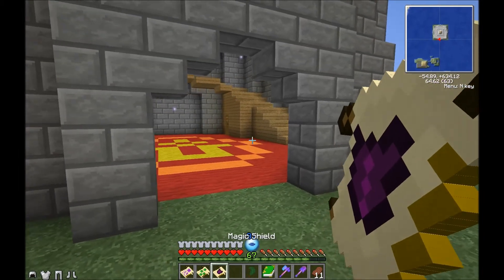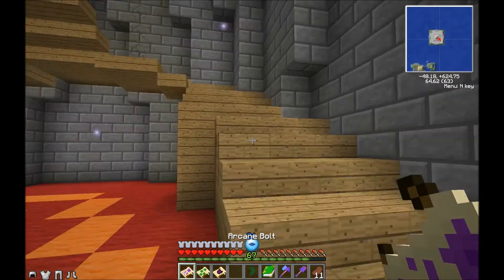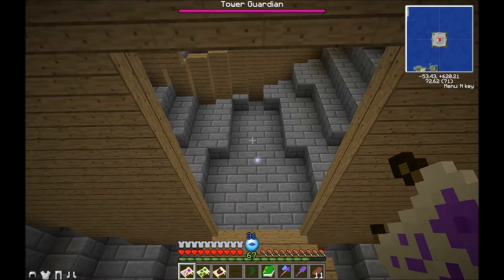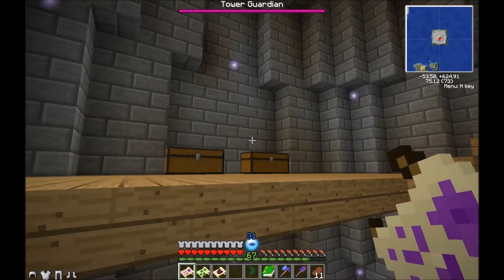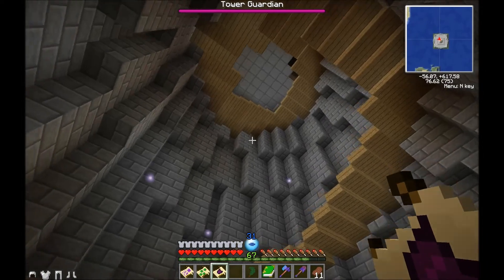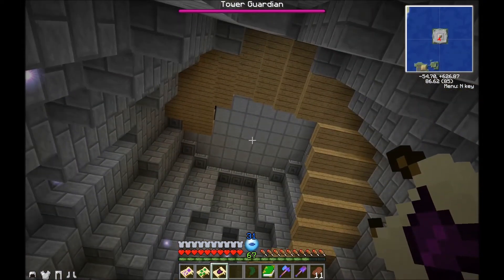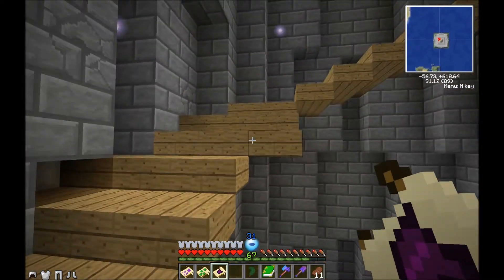The second guy is going to be tougher because we don't have the advantage of using the water. Let's get our Magic Shield running. You can actually flip back and forth with spells in a spell bucket, but I find it easier to have them on my hotbar. The magic shield does last a good while, thankfully. Where is this guy? He's got to be up in the top area. This is a potentially dangerous drop, but thankfully I have the boots that will cast Feather Falling right before I hit the ground.